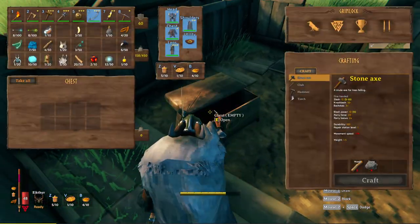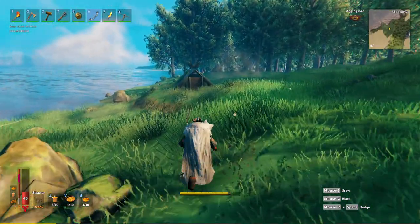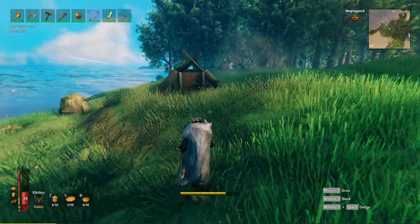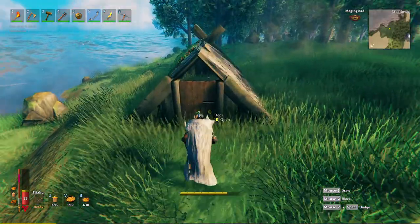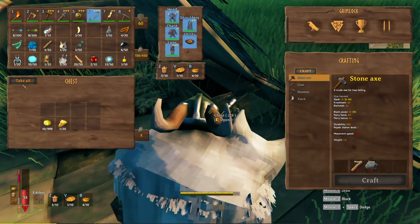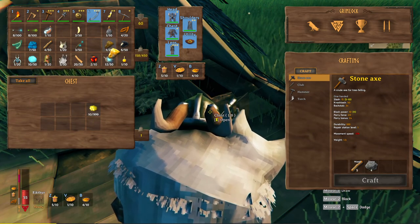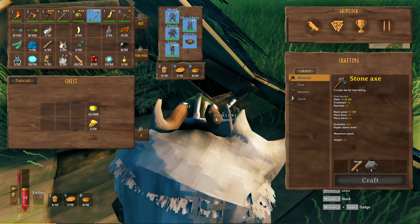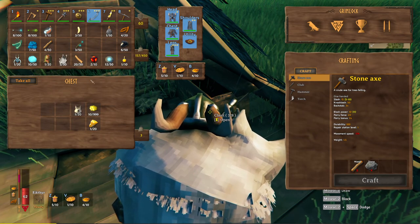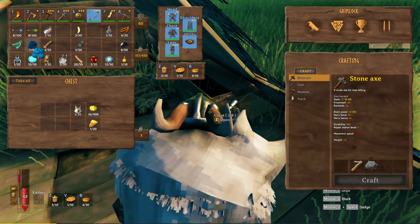The chest is empty - that's a bit disappointing. This is my first time over here, I believe. Actually, I think I did run through here earlier, but we didn't find a lot of stuff in this chest. And actually, since it's so close to our boat, I'm going to use it as storage for some other items.